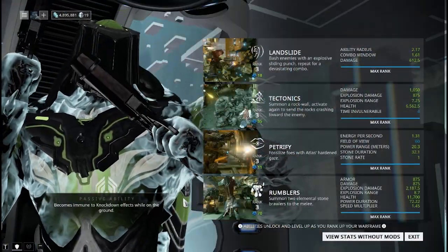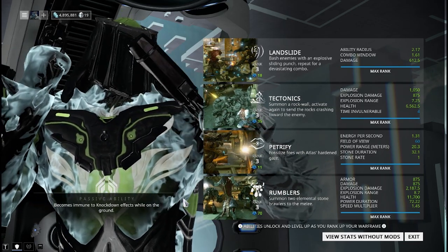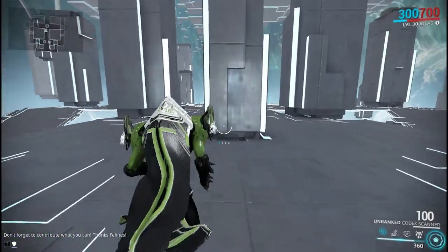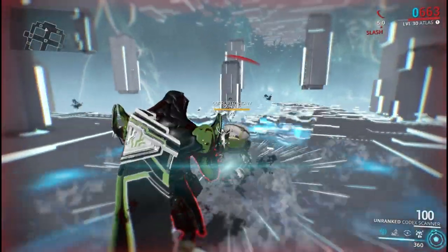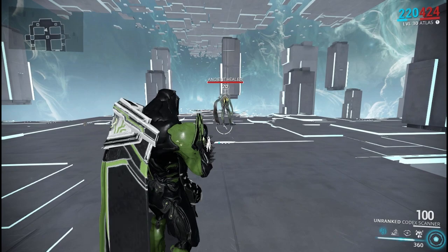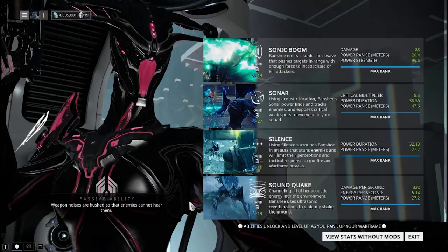Moving on to Atlas — this is one of my favorites. It's very suitable for Atlas anyway. He becomes immune to knockdown effects while on the ground. So if his two feet are on the ground he will not take knockdown damage. Keep in mind though, if he's airborne and there's an AOE knockdown in the area, he will still get knocked down unless he has both feet planted firmly on the ground.